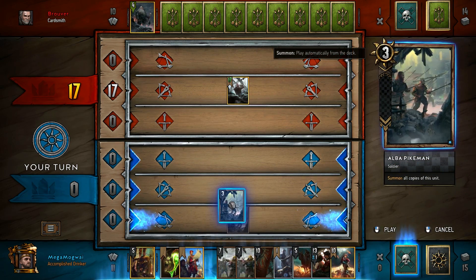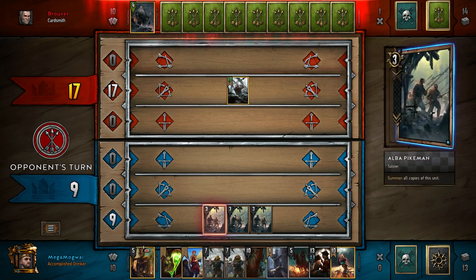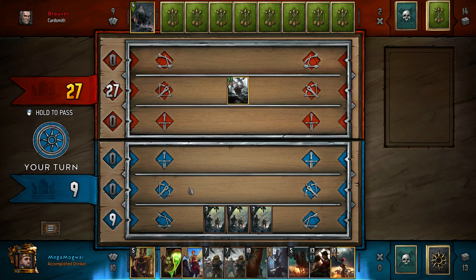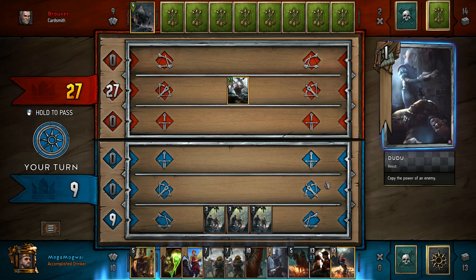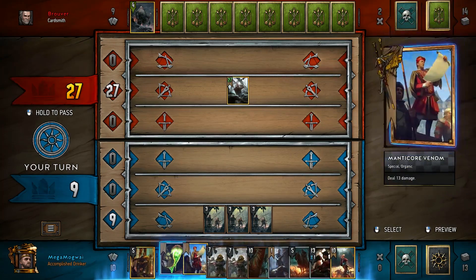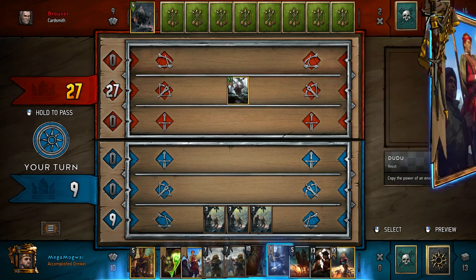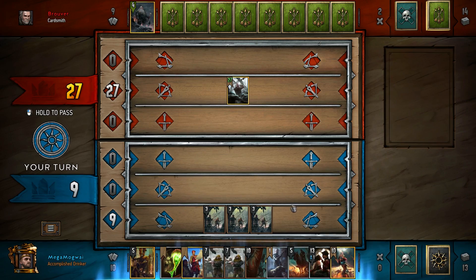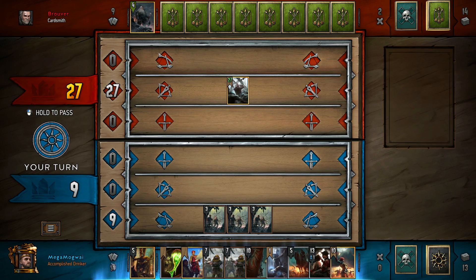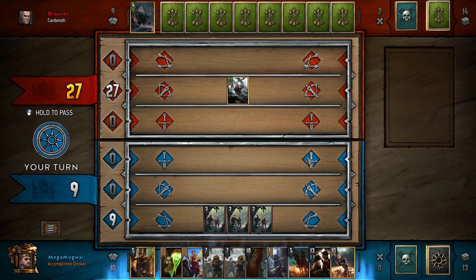Our opponent opts to go with Royal Decree into Geralt for a nice initial swing. We have Dudu which can capitalize on that, but again we're going to be very patient with Dudu because dwarves are known for their buffing — we want to hold on and not jump the gun. What we're going to do is have a more modest opening and lead off with the Alba Pikeman to thin our deck so that when we use Jan Calvait we have a higher chance of pulling something more valuable. Our opponent proceeds to buff Geralt, and we're still going to wait one more turn because he could buff again — there's no sense of rush right now.